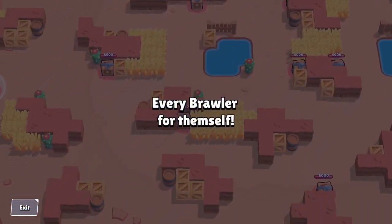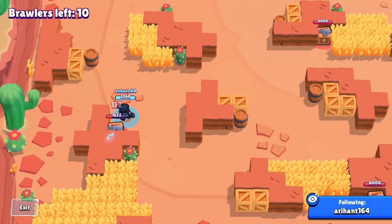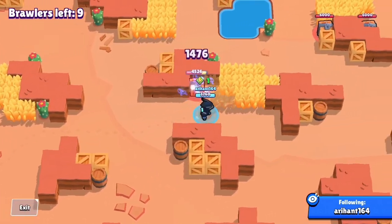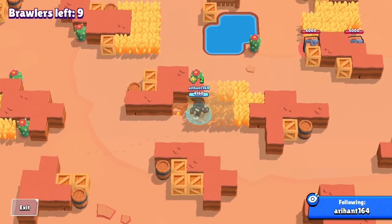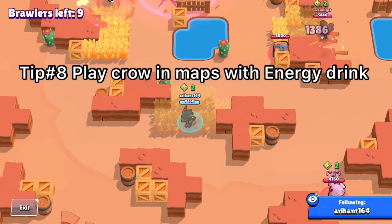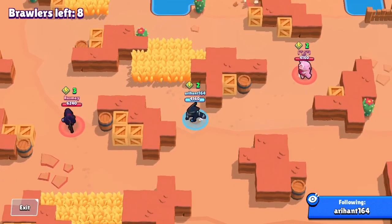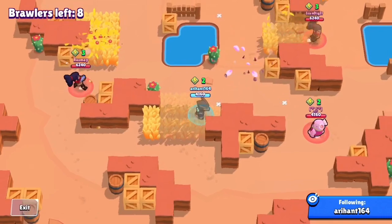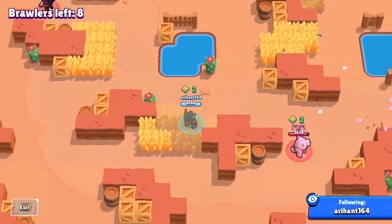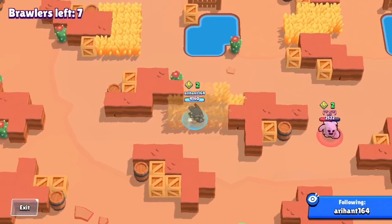This was one of the last games — I was at 985 trophies after placing third in two previous games. This is on Circular Canyon, a pretty good semi-open map for Crow. One more tip: play Crow in matches where the energy drink power-up is present. Not only does his normal attack do more damage, but his poison is also amplified, making kills much easier.